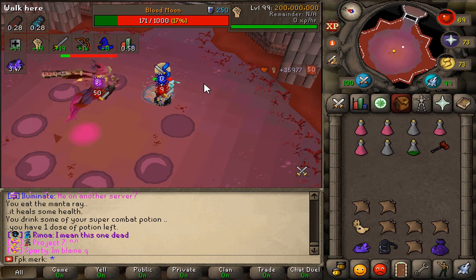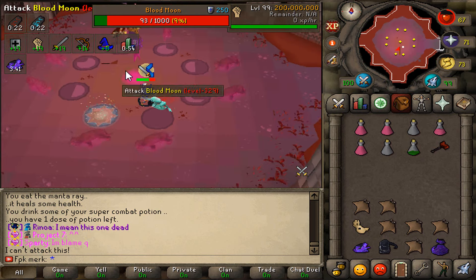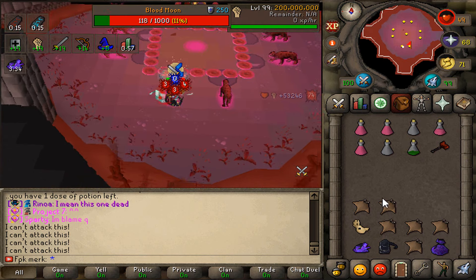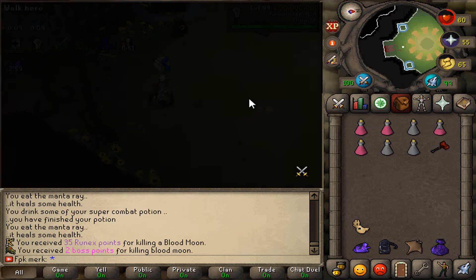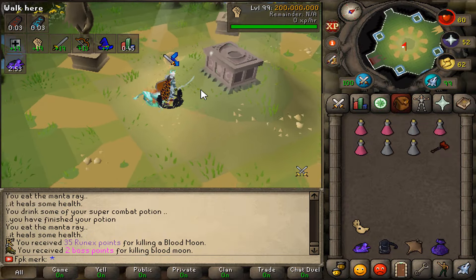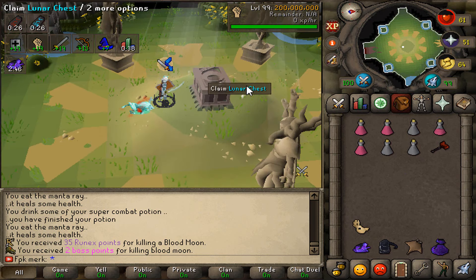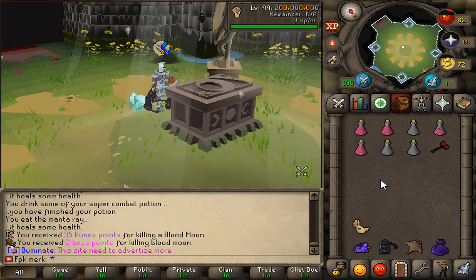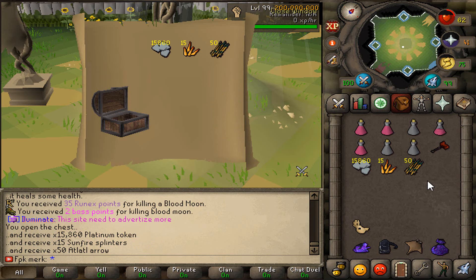I definitely need a nicer weapon for the first room. Oh, look at that — it also spawned blood jaguars that I have to kill! We actually got it completed — the Blood Moon has been killed! We can now open up the lunar chest. That's how the beautiful lunar chest is looking here at RuneX RSPS — absolutely amazing. That's my first ever chest opened up, and that's what we managed to get.